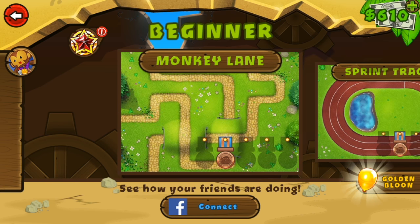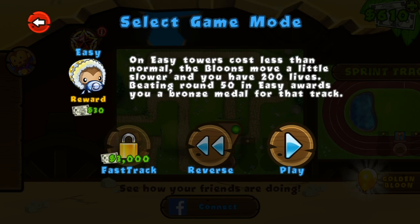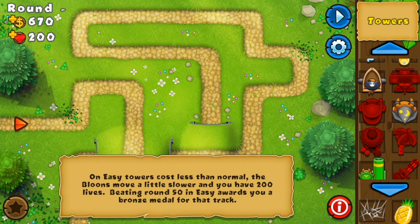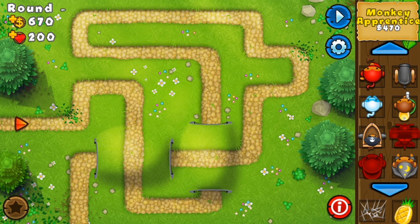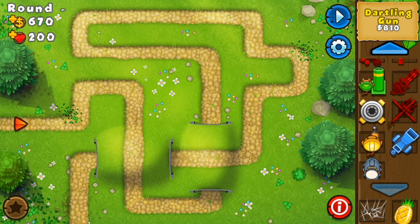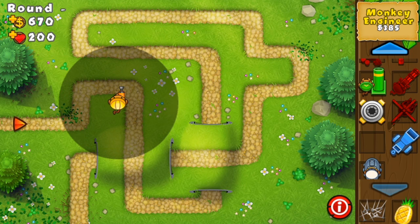I was at rank 43 this morning and now I'm at rank 50. So what you're going to want to do is go to Monkey Lane, go to easy, and I'm going to show you how to get infinite money. I got to round 102 and then I just lost on purpose because I sold everything and let all the balloons go through. You're going to leave your phone on for hours and you'll probably be at rank 70.